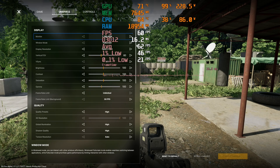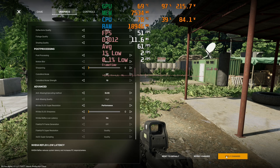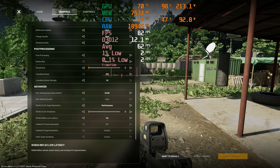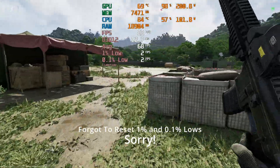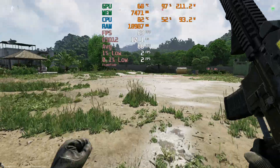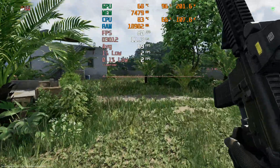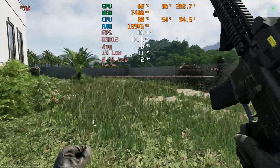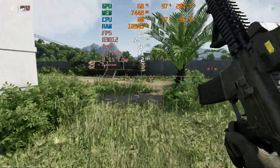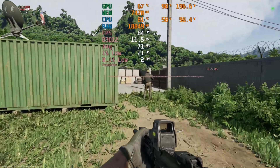Let's see what DLSS does — is it going to get us back up to the kind of 90 or 100 range, or are we going to see a CPU limitation? Fairly certain we're GPU limited still for the most part. We are at least comfortably above 60, now into the 80s. But I wouldn't really want to play like this, to be quite honest, not with DLSS on performance.